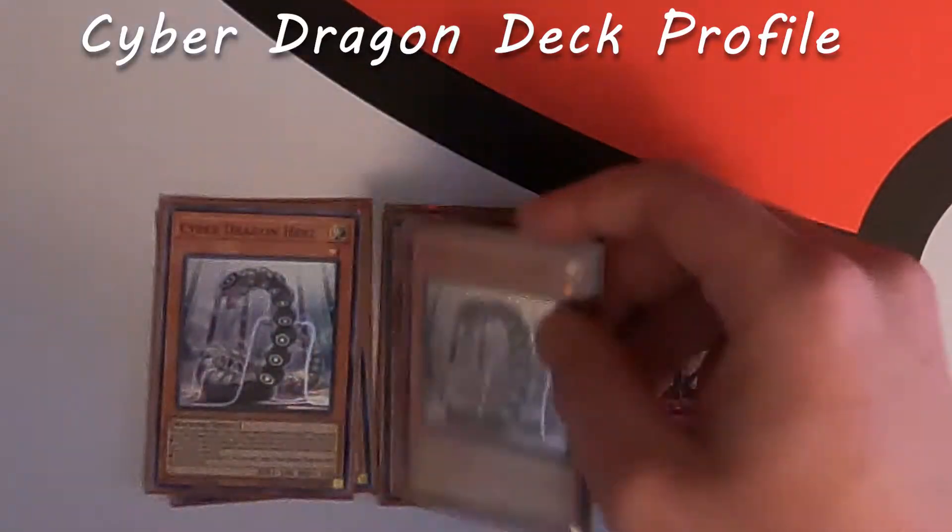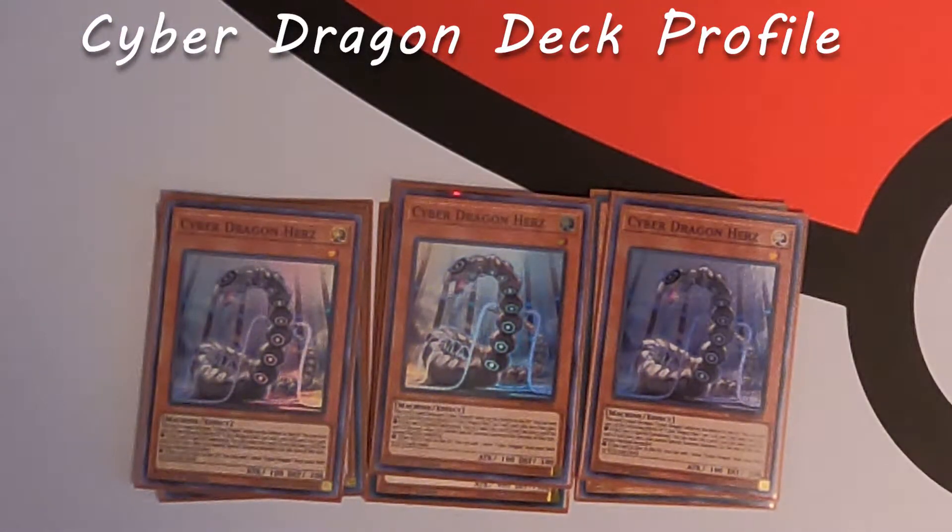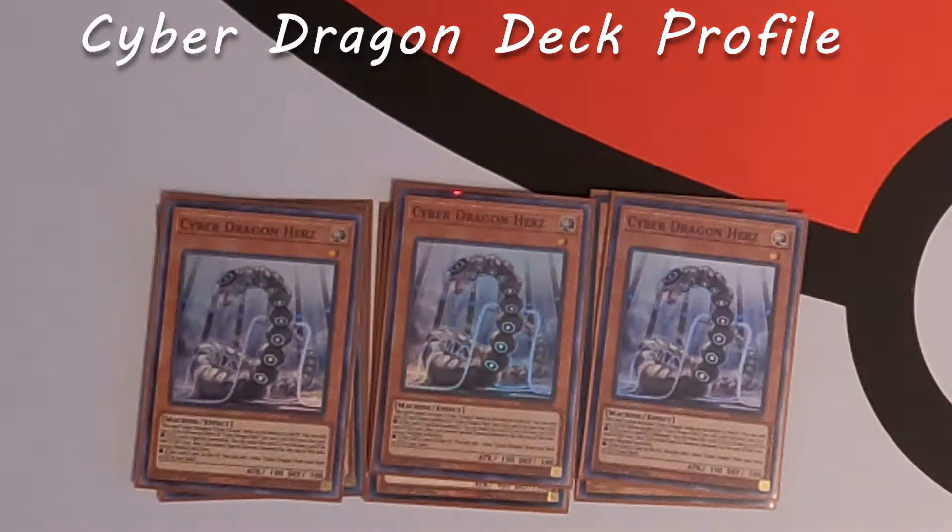Your other play starter is Cyber Dragon Herz. This card's name becomes Cyber Dragon while on the field or in the graveyard. You can only use one of its effects per turn: if this card is special summoned, you can make its level become five until end of turn, but you cannot special summon other monsters that turn. If this card is sent to the graveyard, you can add one other Cyber Dragon from your deck or graveyard to your hand. The second effect is really powerful — there are plays where you dump this off of something like Naxxer or Foolish Burial and continue your plays from there.